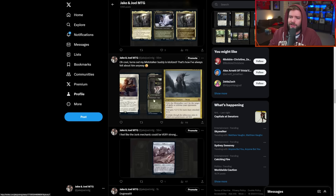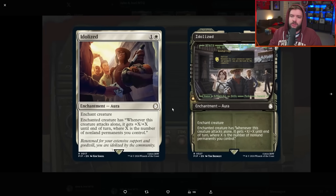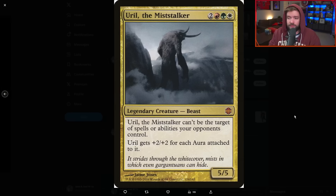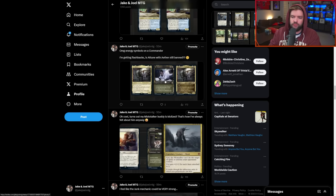One of my commanders is Uriel, and I've played this commander forever. But this card is Idolized, bringing in the flavor of the video game. White and one for an aura — enchant creature. Enchanted creature basically has exalted: whenever this creature attacks alone, it gets +X/+X until end of turn, where X is the number of non-land permanents you control. So it's a much more powerful version of exalted. Just suit up one of your creatures — Uriel if you want to get crazy — and attack. That's what Idolized helps you do. Really strong aura.